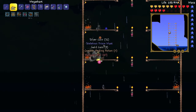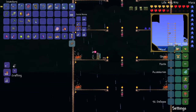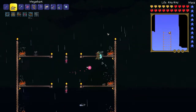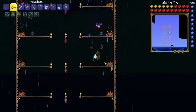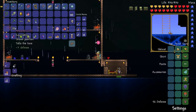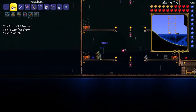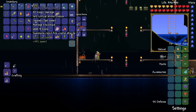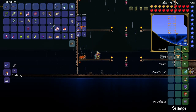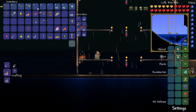Skeletron Prime has been slain, and we got the Skeletron Prime mask. That's awesome. We look cool. So I guess the secret to fighting Skeletron Prime is just to stay calm. That's the calmest I've ever been in a boss battle, and it was good to stay calm because that helped me focus on him.